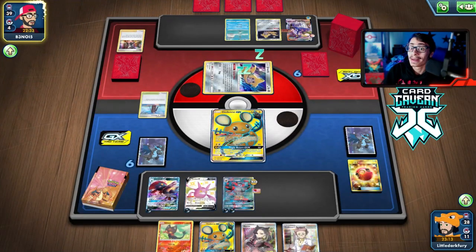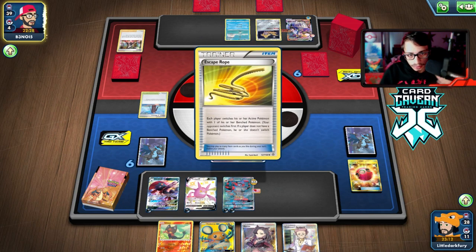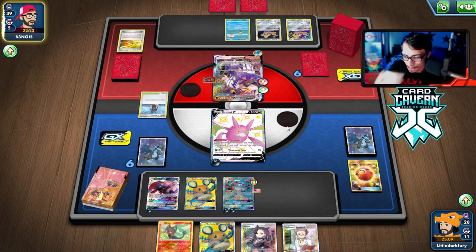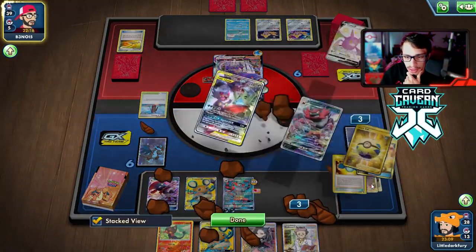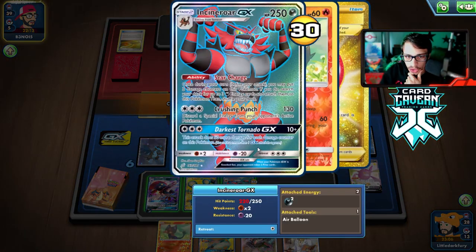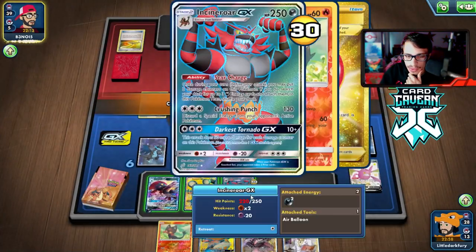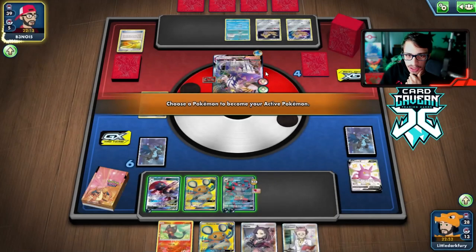As long as I don't put a Jirachi GX into play, I think we're okay. We get a Freedom Crobat - that's fine. We lose some energy but there's nothing I can do about that. We have Energy Recycler in the discard though. We could kill them with Darkest Tornado - let's see. Six damage counters times five... that's 310, maybe not quite enough actually.